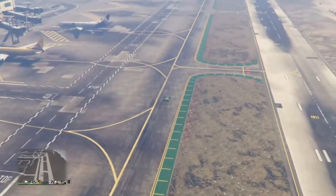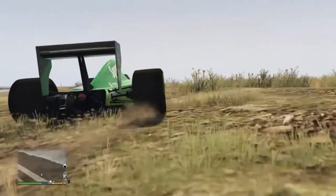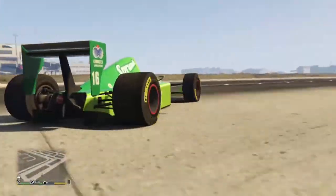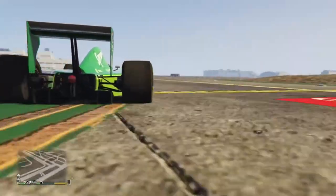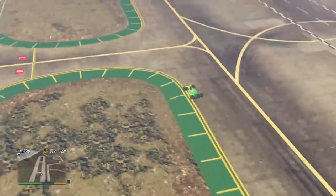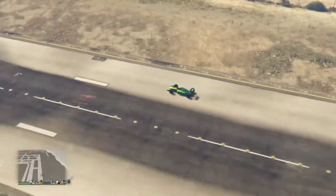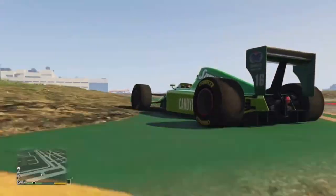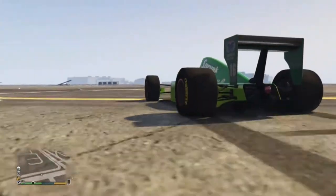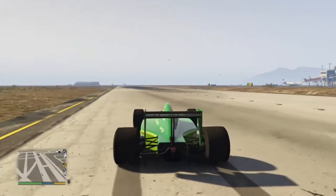The premium race is Figure of Eight, with the bonus locked to Sports Classic. The time trial is Mount Gordo, so up in the mountains I'm guessing, and the RC time trial is the Vespucci Canals.